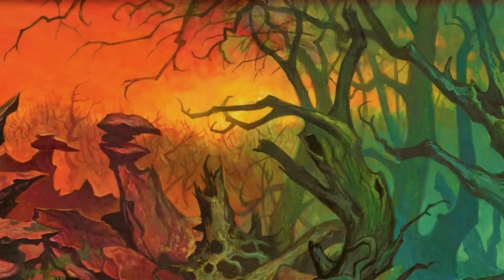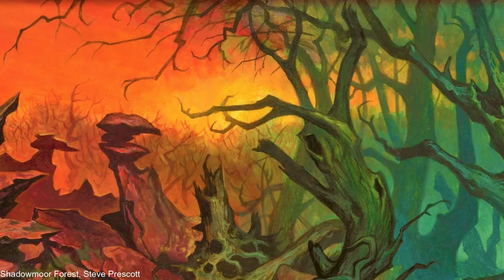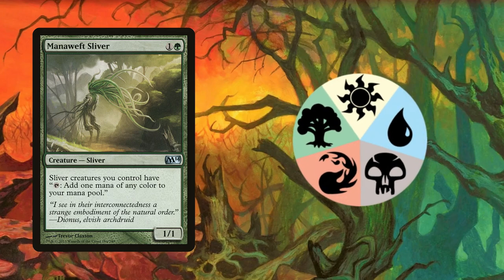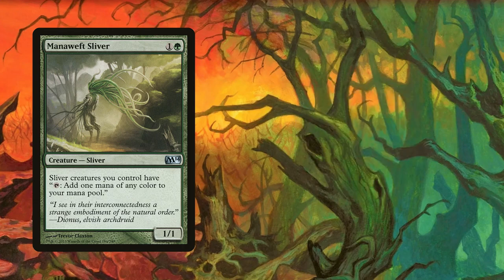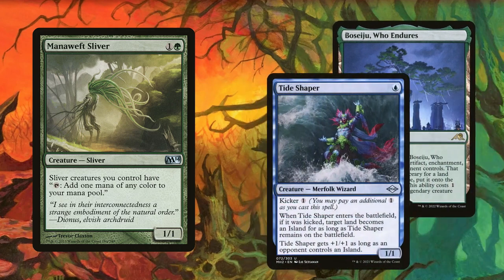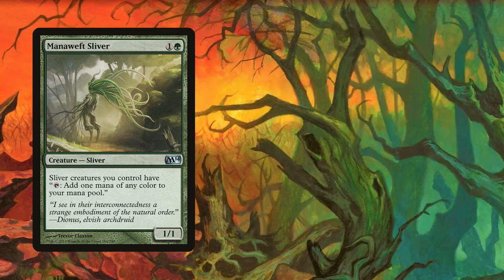There are many slivers that are a necessity for this deck to function, so let's talk about what I feel are the non-negotiable playsets, starting with Mana Weft. You're running a five-color deck and being able to tap your creatures for any of those five colors will come in handy more times than not. Plus, getting this out early against land destruction decks or Merfolk decks that want to turn your lands into limiting islands can be a game-changer.